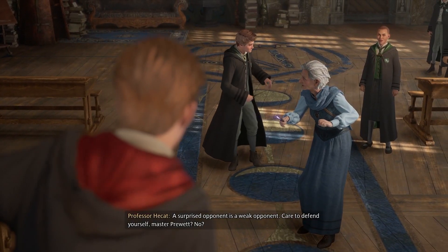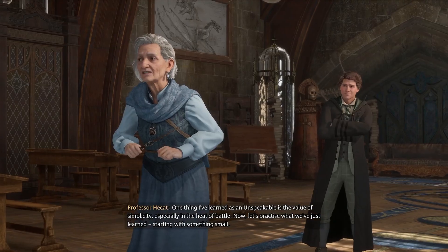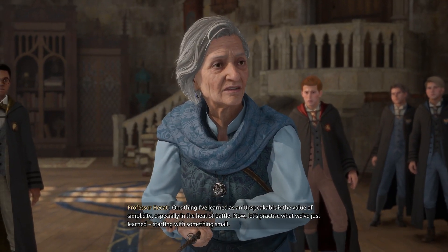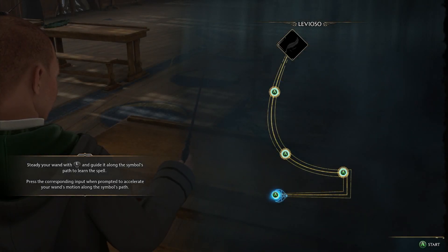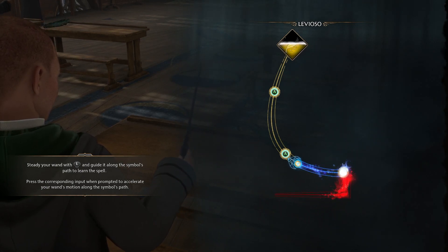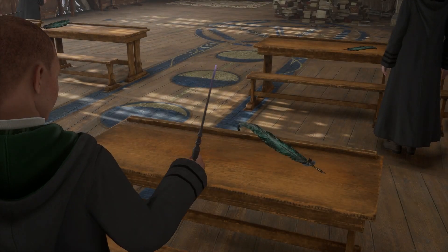A surprised opponent is a weak opponent — care to defend yourself, Master Pruett? One thing I've learned as an Unspeakable is the value of simplicity, especially in the heat of battle. Now let's practice what we've just learned, starting with something small. We get to learn a new spell — Levioso!